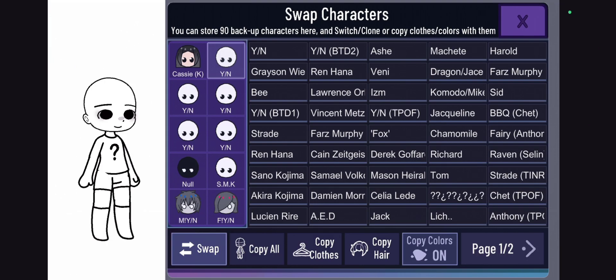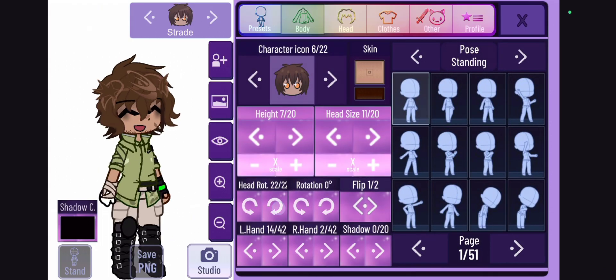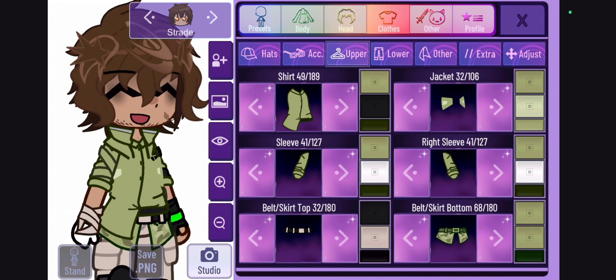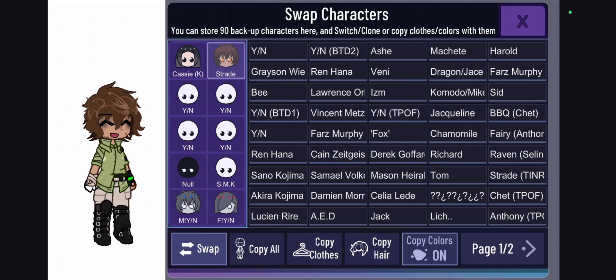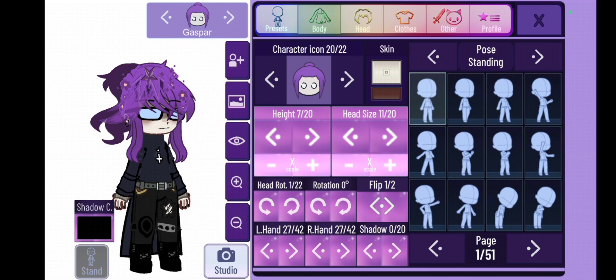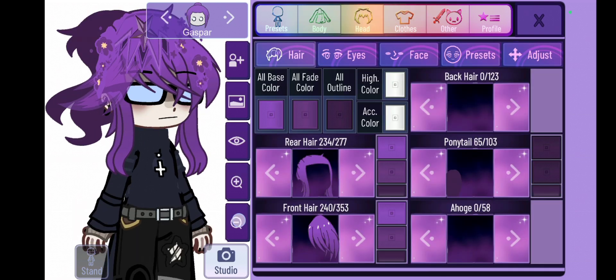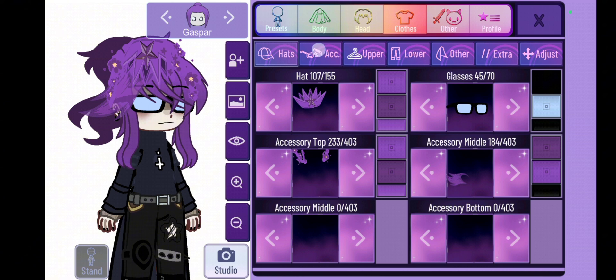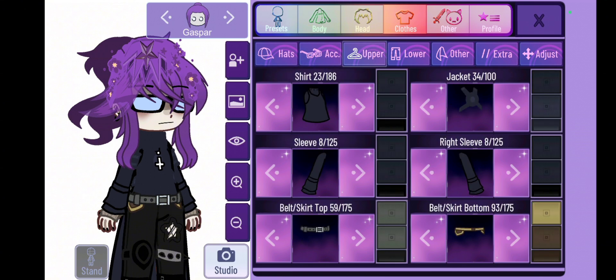Here is some advice for making fandom characters — like from Boyfriend to Death, Hello the Boss, My Hero Academia, and more. My tip is to make the character's face and outfit look more detailed, and add in more accessories and clothing features. It may not be exactly canon to what the characters look like in the fandom, but it'll make them look more realistic and nicer for videos or skits.